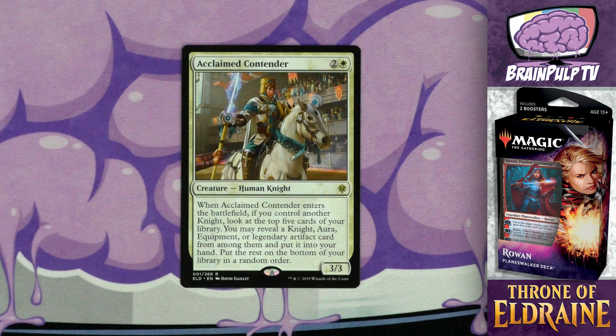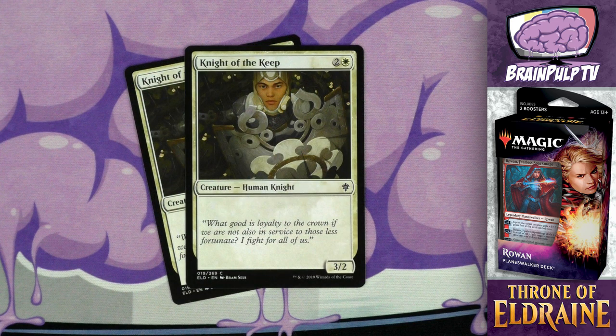Speaking of cards I wish they'd put more copies of — Acclaimed Contender. It's the first three-drop we've seen. For two and one white you get a 3/3 human knight. When Acclaimed Contender enters the battlefield, if you control another knight, look at the top five cards of your library; you may reveal a knight, aura, equipment, or legendary artifact card from among them and put it into your hand, then put the rest on the bottom of your library in a random order. This is the only thing you have that comes close to extra card draw. Overall a great card — it's one of the few rares in the deck, and as a 3/3 for three it can also be useful as an attacker.